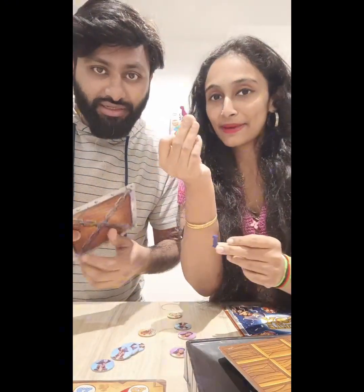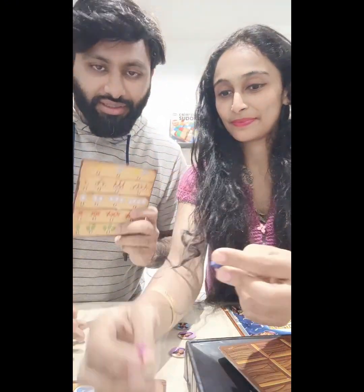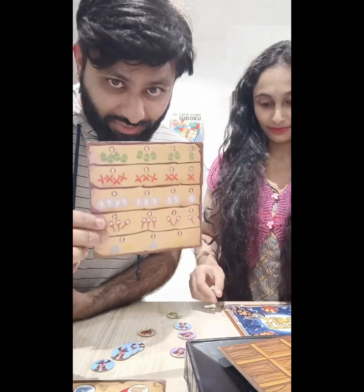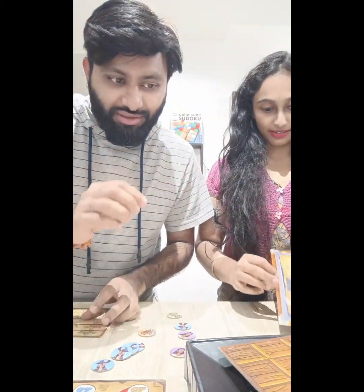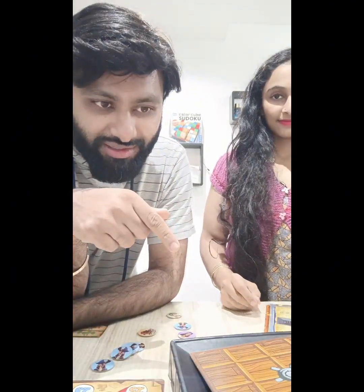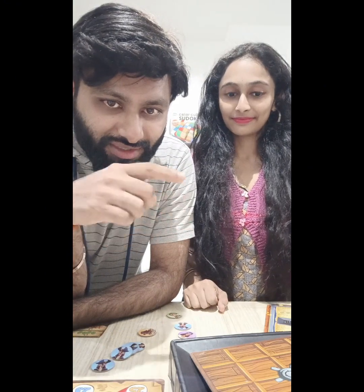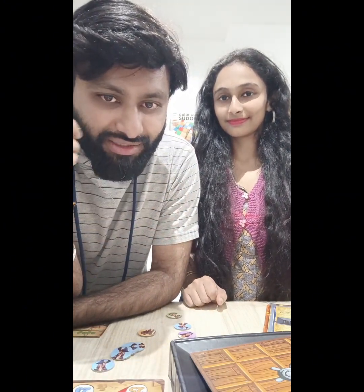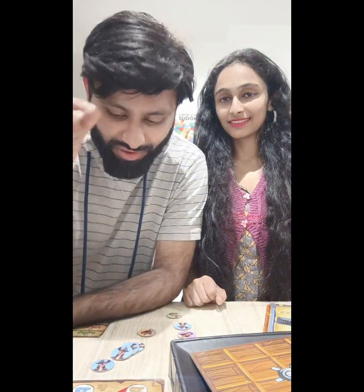Each pair will also have a chart here — a wealth chart. Once the wealth card is revealed, each pair needs to memorize it. We need to have the timer set for 13 seconds. They need to memorize and then place their tokens on the wealth card.